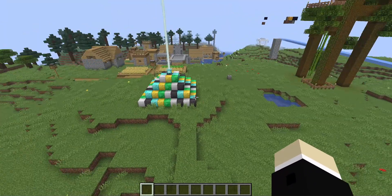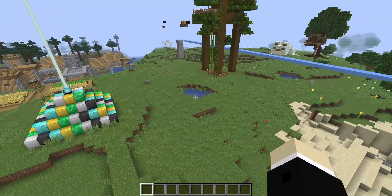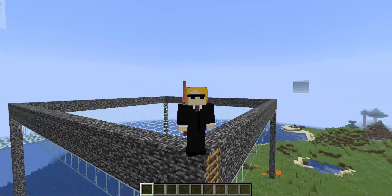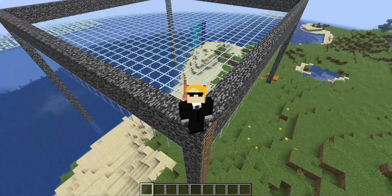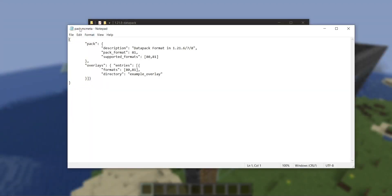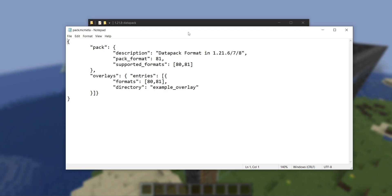Let's start with the first major change that literally broke everyone's packs — and I mean actually everyone. If you've ever made a data pack or resource pack and you want to get it working in this new version, this applies to you, because it has to do with the formatting of pack.mcmeta. I've mocked up what the previous pack.mcmeta might have looked like, including multi-format support, since versions 80 and 81 were almost identical.